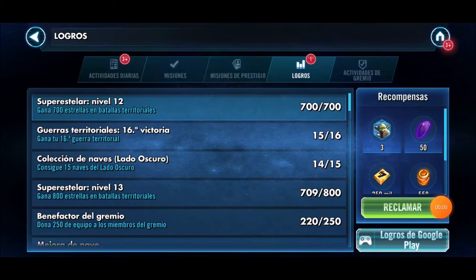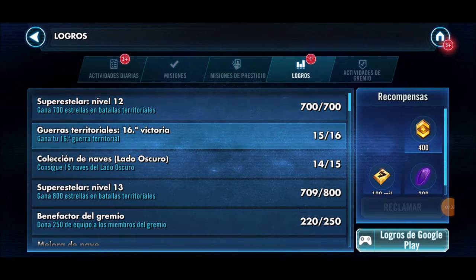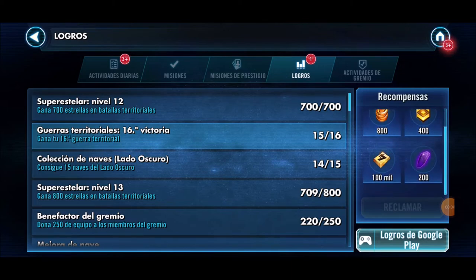Now the last two methods, which I consider the most forgotten. Method number eight: achievements. One of the most overlooked ways to earn crystals — we often forget that completing certain achievements rewards us with crystals, characters, and more.